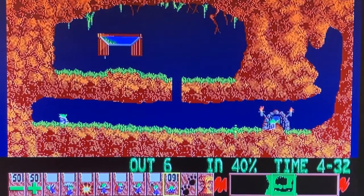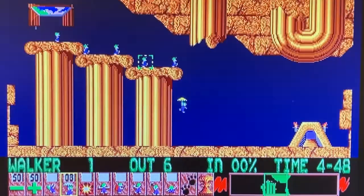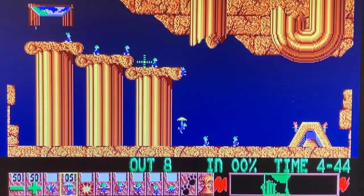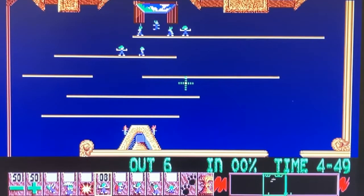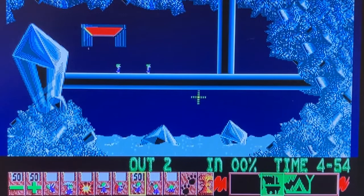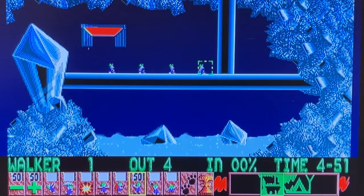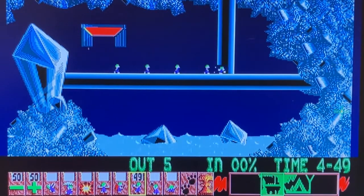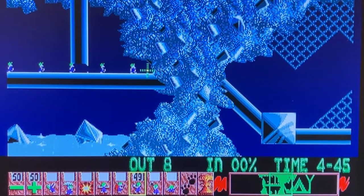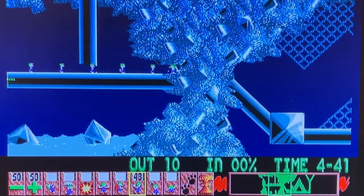Level one allows you to assign diggers, level two floaters with their handy umbrella parachutes, and level three the uncompromising yet useful blockers. The learning curve in Lemmings is extremely gentle, and that's quite likeable.